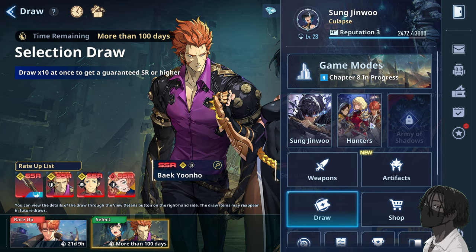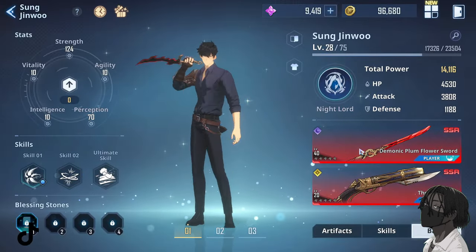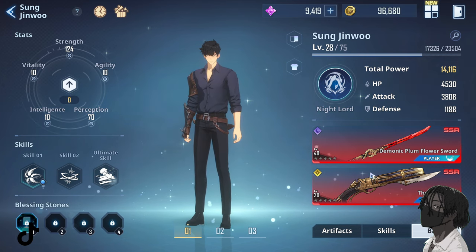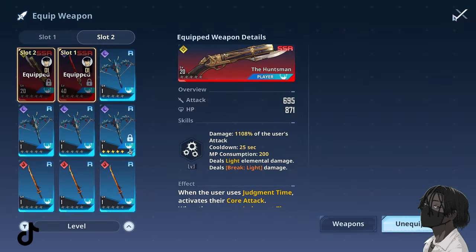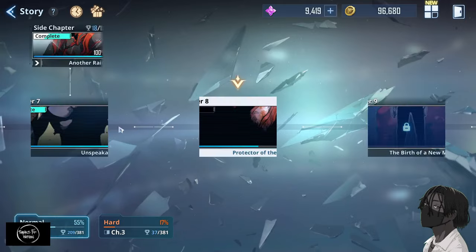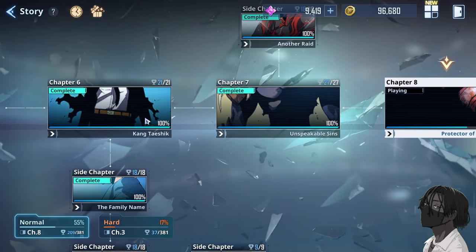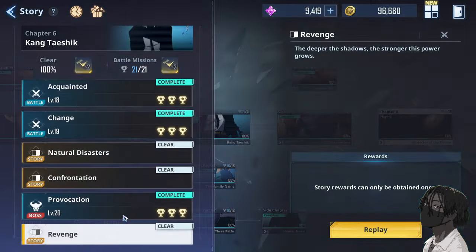Once you get two or three SSRs to your liking, if it's a weapon you're going to get it to level 40 as fast as you can — this is going to be your main weapon. You're going to keep using that weapon the majority of the time. You don't even have to worry about the sub weapon really; you can get it to level 20 or max it if you want, but you don't have to worry about it too much.